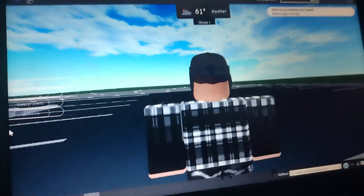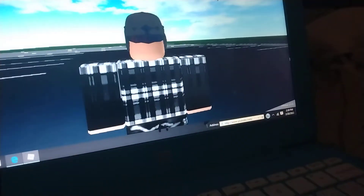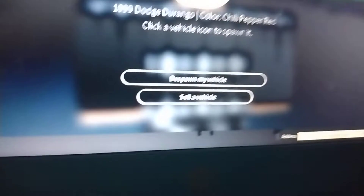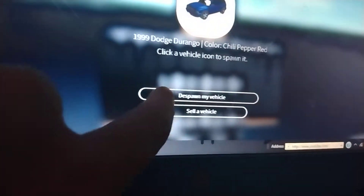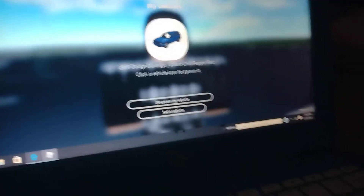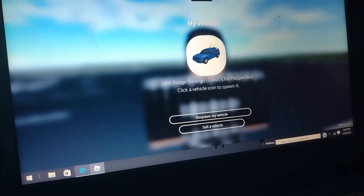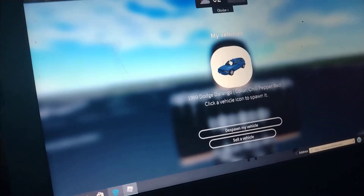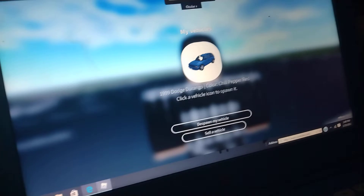Make sure your vehicle is despawned. If not, click that button right there. And then what you want to do is, when you jump, click the car. Ready, set, go.